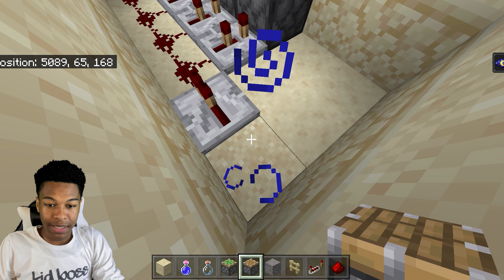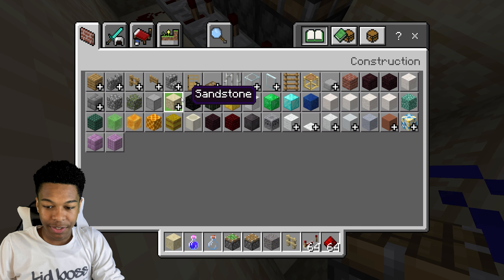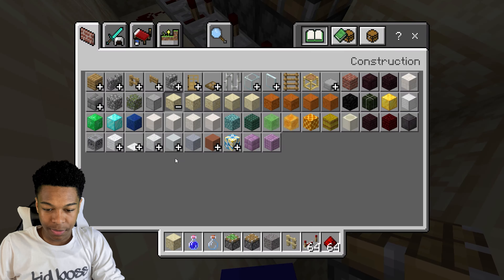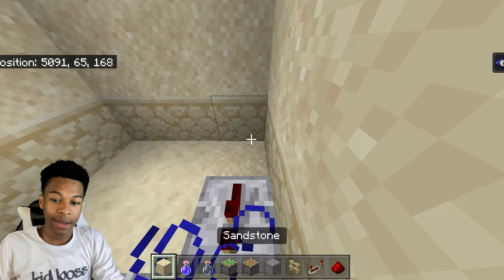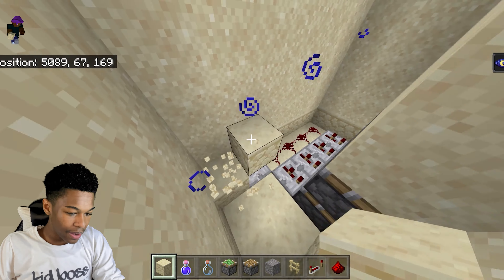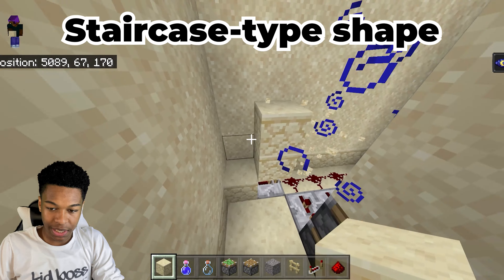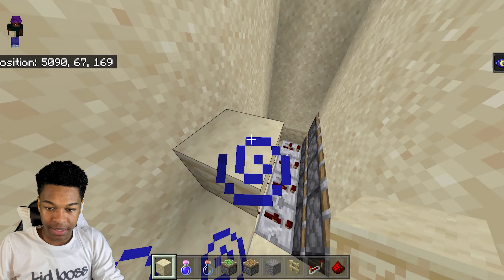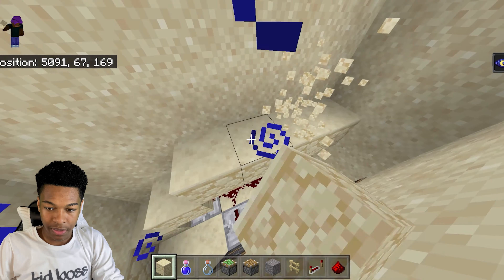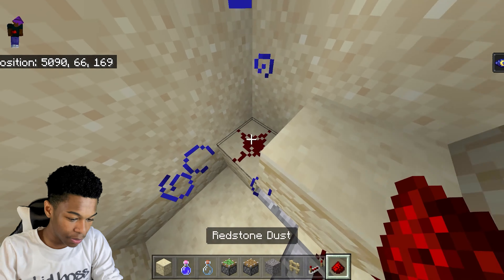Now we're gonna change our block to something solid. Since I'm in the desert I'm gonna choose sandstone. Take your solid block and place it in this corner, then place another one right above it, and then another one above that in a staircase-type shape. Use that to fill in this whole space, covering it all up just like so. Then place a redstone right here.